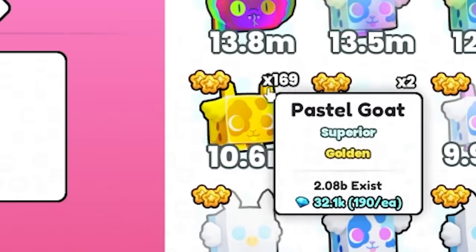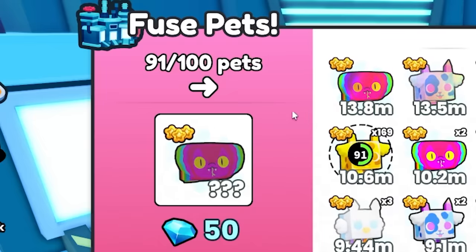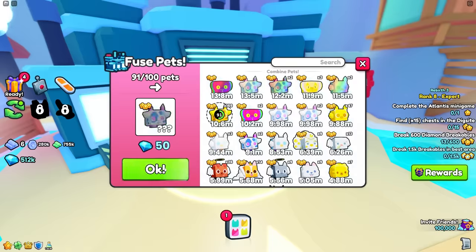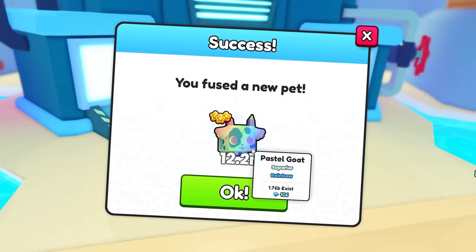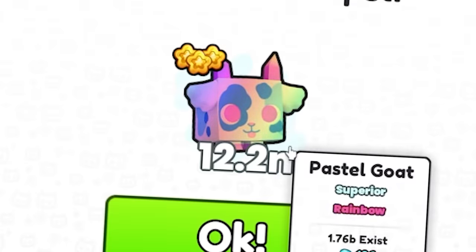Now what happens if I do a hundred rainbow goats? It says cannot fuse — I can do 91. That's close enough. Do we get just a rainbow goat? We saved goats — it only took 91 goats to make a rainbow goat instead of 100. We just used 91 and got the same thing. I've made a brilliant discovery, though I don't know if it happens every time since I don't have enough pets for more testing.